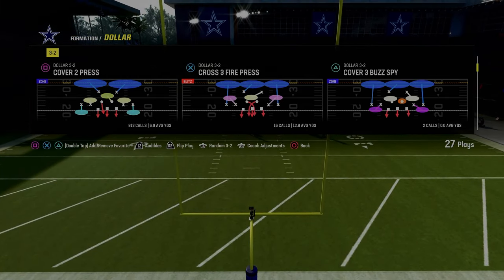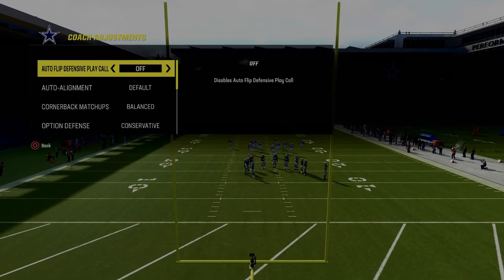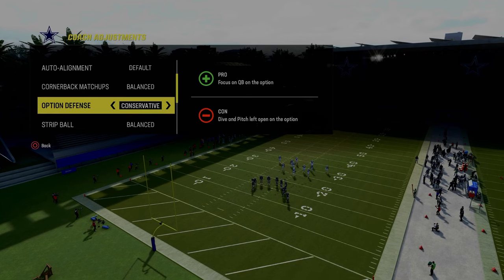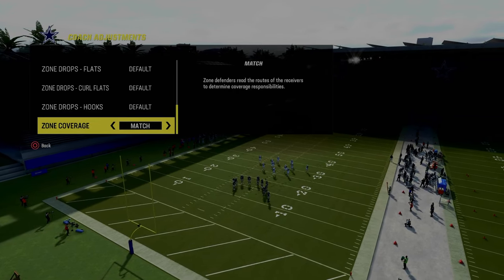We're going to be utilizing Cover 2 Press. From a coaching adjustments perspective, whenever you're running Cover 2 Press, you want to turn auto-flip off, you want to go option defense on conservative, and then zone coverage is going to be set on match.